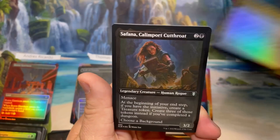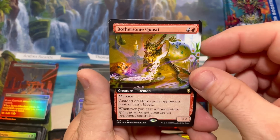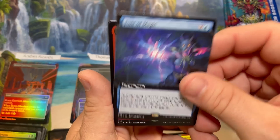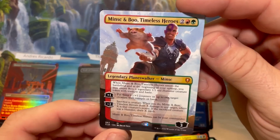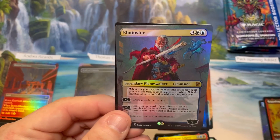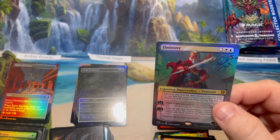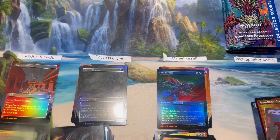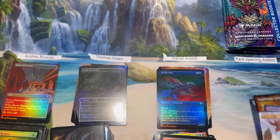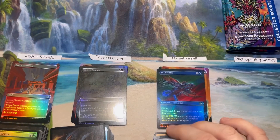Lauzon Southana, a foil Luxury Suite, Bothersome Quasit, Font of Magic, Raggadragga etched foil, a borderless Minsk and Boo — let's go! — and a borderless foil Elminster too. These boxes are so crazy good, loaded to the gills. Look at that pack — foil Luxury Suite, all the gas!